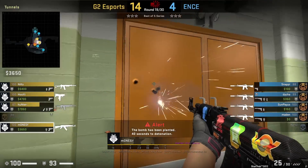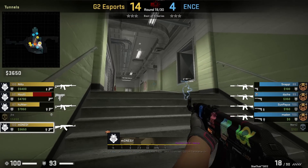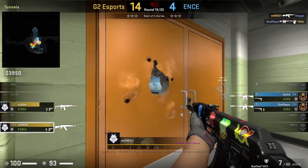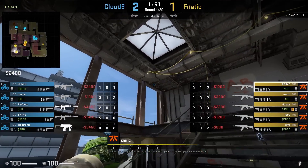G2 in the after plant: Monosy towards the control side is going to make a hole in the door and use the advantage of that door to hold this ramp off-angle, which the CTs will not see coming — he gets two frags from it.